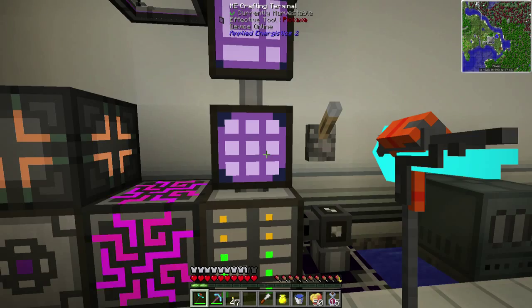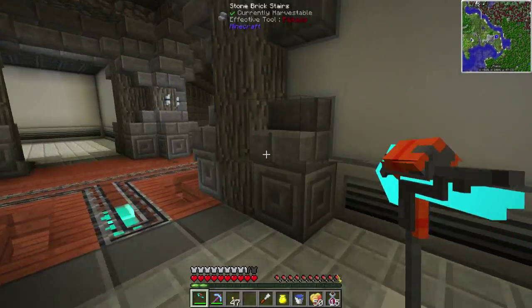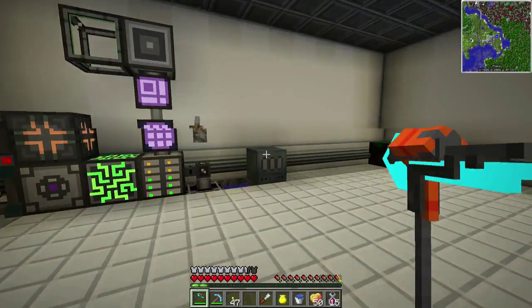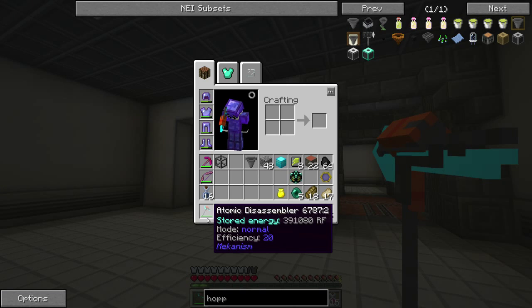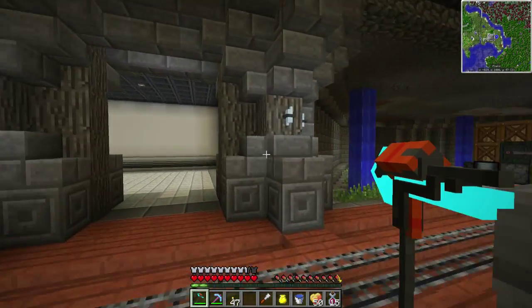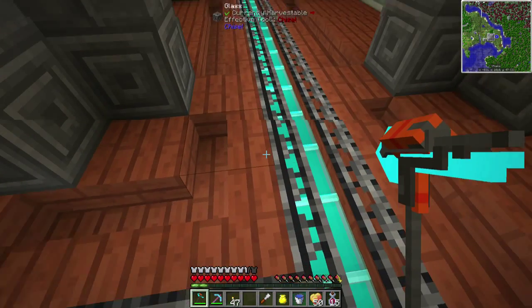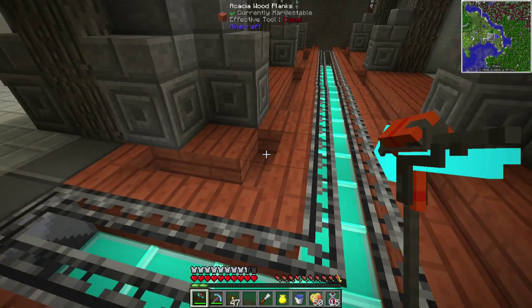Welcome everybody, welcome back to another episode of Serious Grizz Adventures in Biotech Pack. Today we will be doing something very awesome. A few episodes ago I told you guys that besides the Atomic Disassembler there is one more tool in Mekanism that is even better, and today we will work on that. Just a side note — my floor design is pretty much the same color as the Atomic Disassembler.